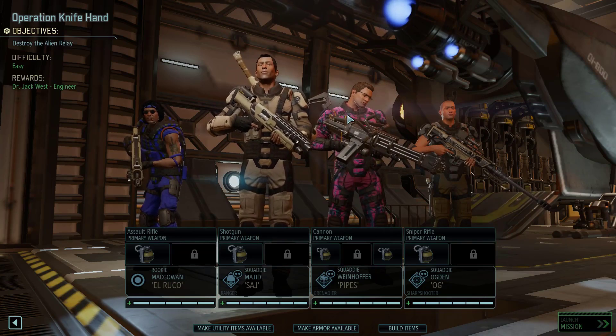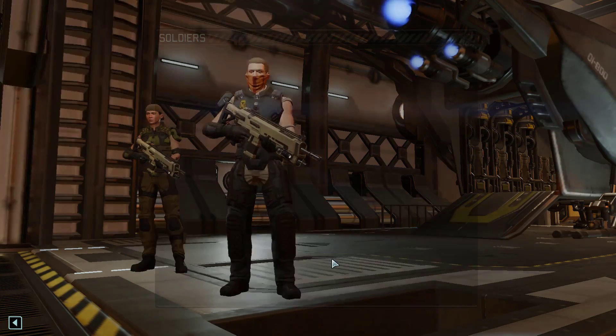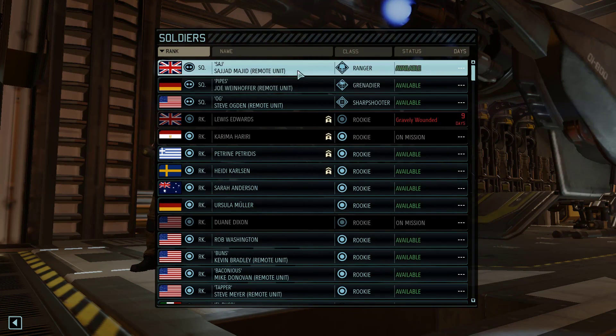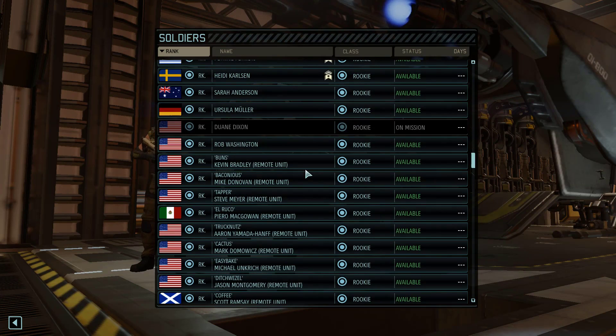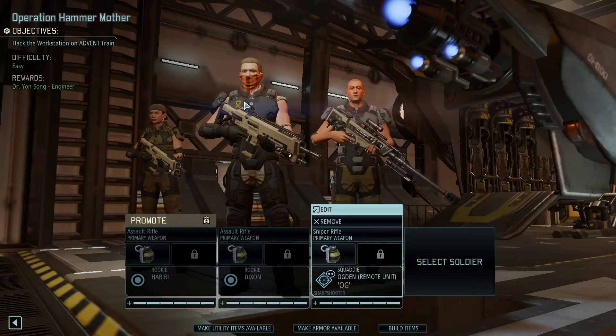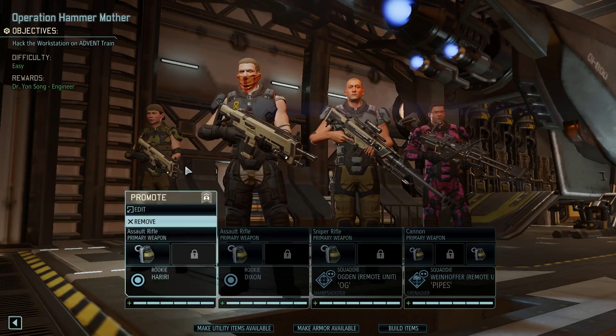From now on, when the remote player receives the invite and goes to select their soldiers, they'll now see their own soldiers with the remote unit tag after their name, meaning that they can be selected. By selecting soldiers with a remote unit tag, it will load them into the squad select menu, and from there they will be imported into the tactical game.